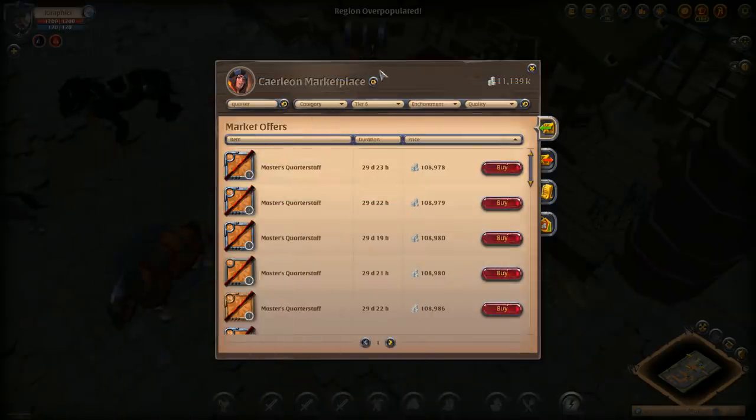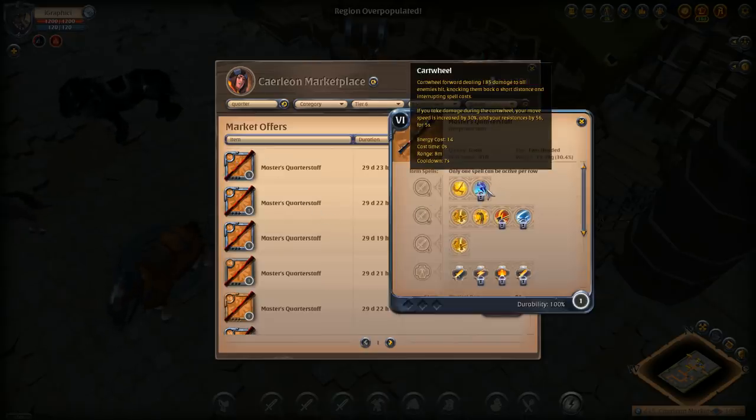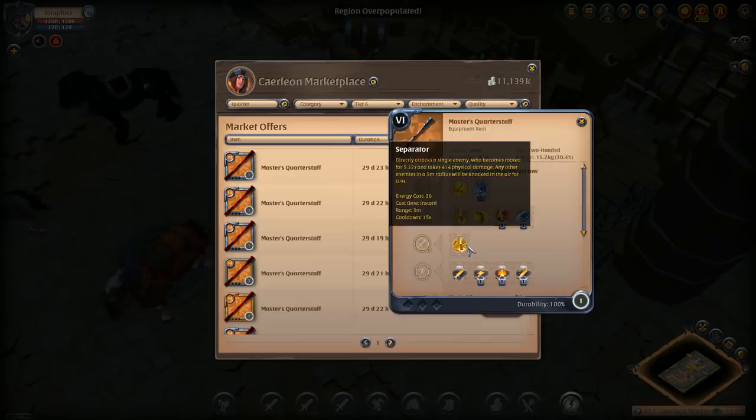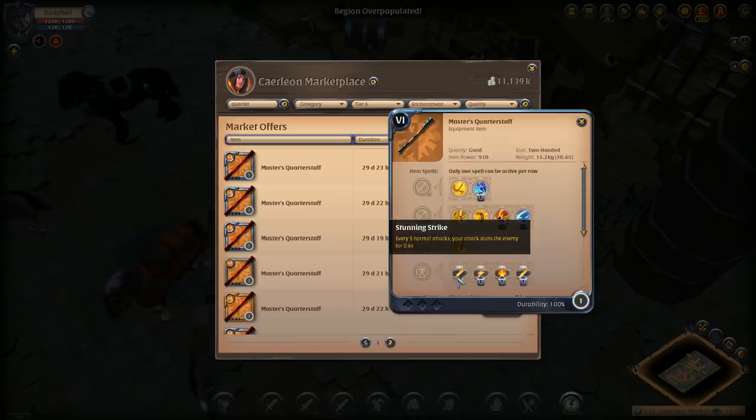Going into the marketplace, let's go over Alf's build first. He's running the cartwheel, which massively increases move speed for a short distance. Then he's running the stun run, which makes your next auto attack stun the enemy for basically three seconds — very strong and easy to land. Then we have the separator, which directly attacks a single enemy who becomes rooted for 5.32 seconds and takes 414 physical damage, while other enemies within a 5-meter radius are knocked into the air for 0.9 seconds.